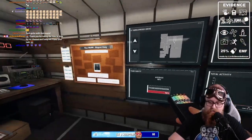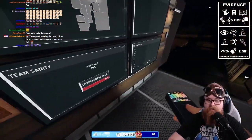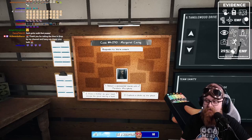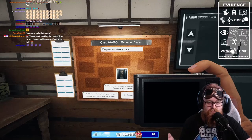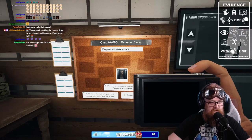I always go with EMF and the camera. With the EMF I can verify that the ghost did in fact touch something, and you can also get EMF 5 from that, giving you a piece of evidence. The camera lets me take pictures of things as we're going around looking for the ghost room — I can get pictures of the bone, pictures of the cursed object, all that kind of stuff.